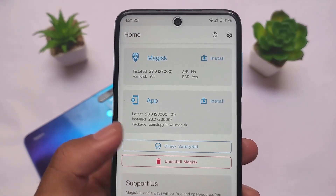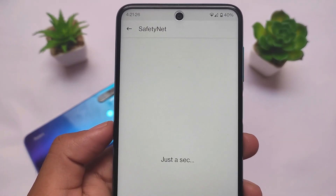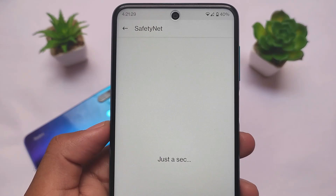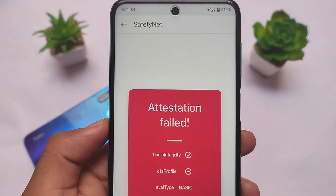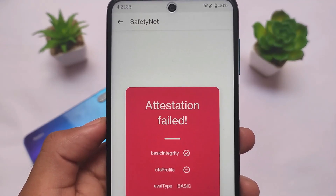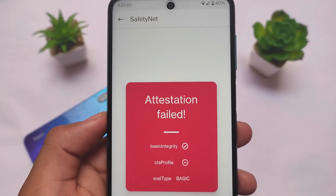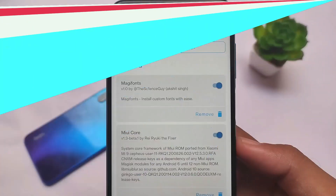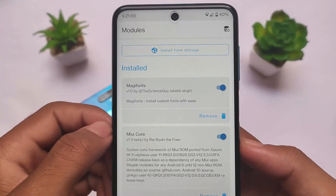In terms of Magisk and SafetyNet status — here comes the issue. SafetyNet is unfortunately not passing. Going into Check Safety Status, you can see attestation failed. You may need to apply the universal SafetyNet fix, which I haven't applied yet. So yes, keep this in mind if you're looking to install this ROM and you always use banking apps — SafetyNet should be passing and it's not passing by default.